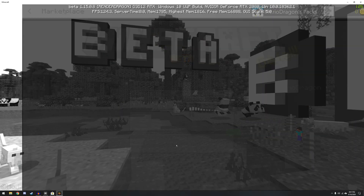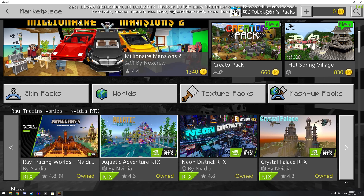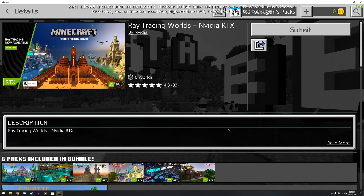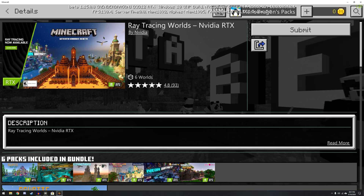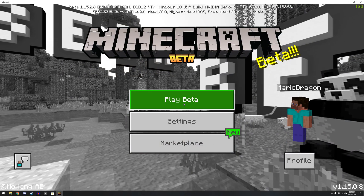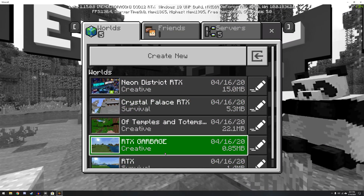Then we've got to go to the Marketplace, and we have to download the worlds. We just click on any of these down here that say RTX, and there'll be a download button right there. I've already downloaded them.